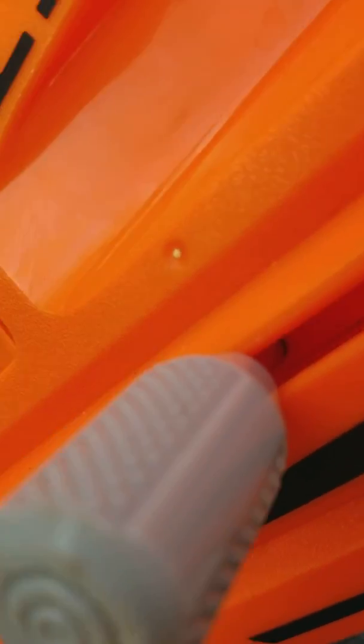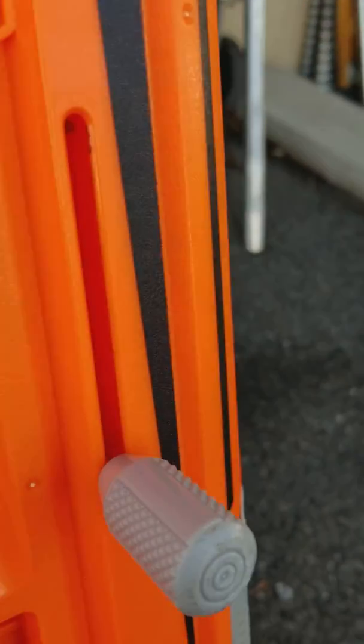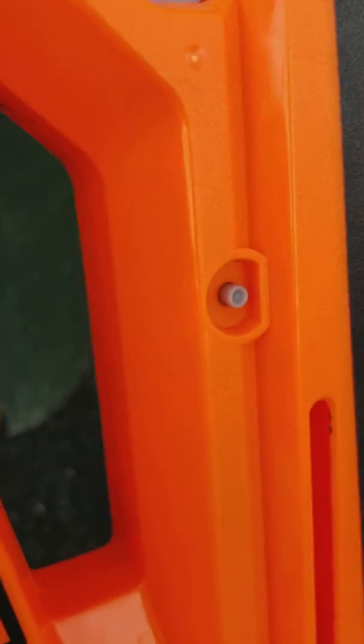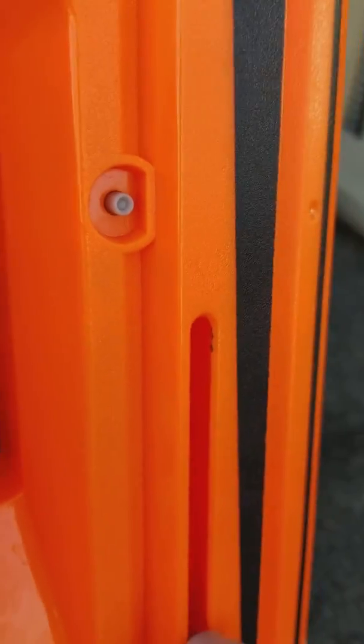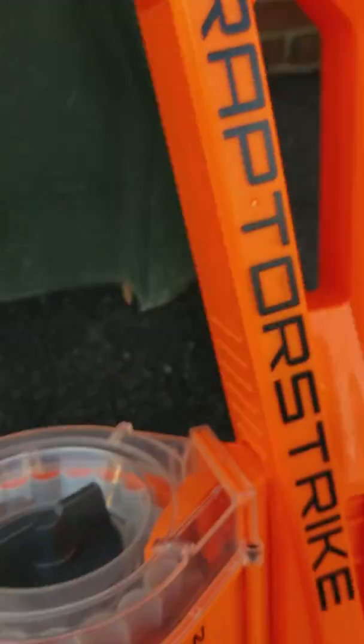Right here, it's not supposed to come out at all anymore. I don't know what this is for. The name is the Raptor Strike, and this is the cocker, as you all know. I don't know what this button's for — I think it's for the safety. I tried it before and it wouldn't move.